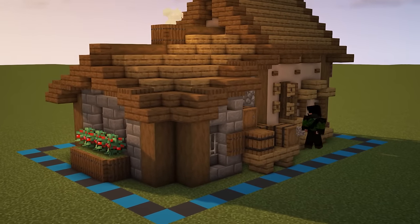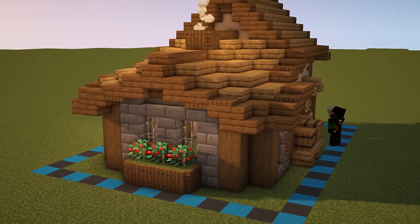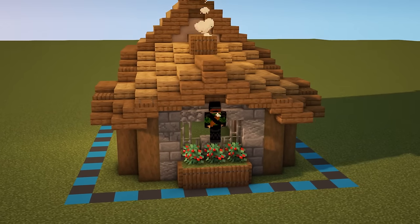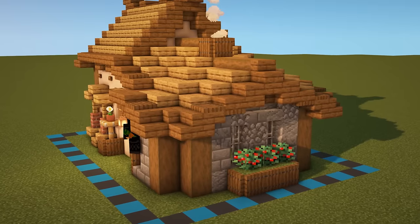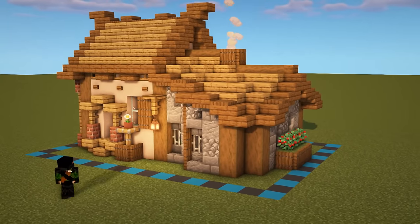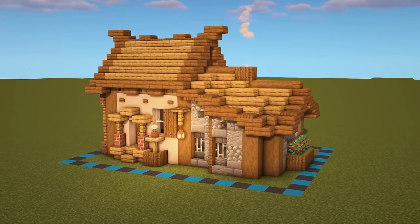Now what we can do is go ahead and add some texture to all of our stone here using some stone brick, cracked stone brick, andesite and cobblestone. Of course if you want to add in some other stone variants too, feel free to chuck them in, but don't forget to change up the stairs as well. Once you have a bit of a mixture for all of those three sides, we can actually now call the entire outside of this build fully complete — we're now ready to head inside and start work there.